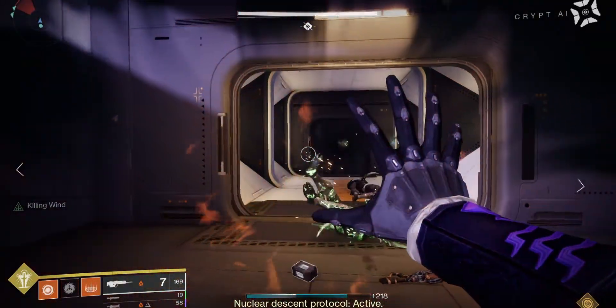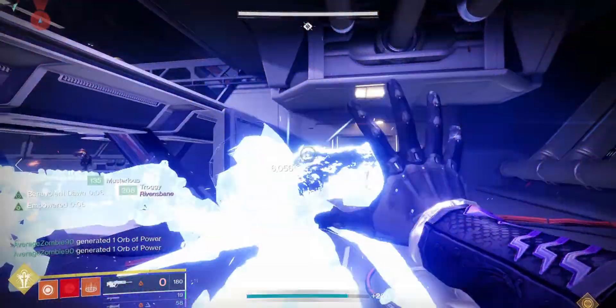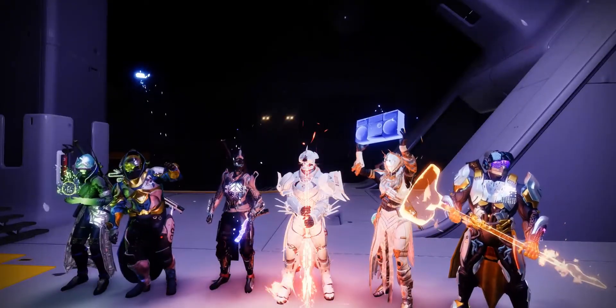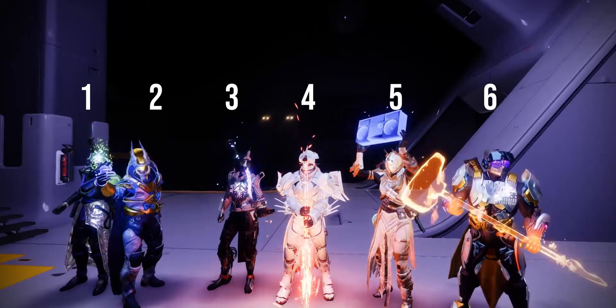There are 6 rounds of cores for this encounter, and each round is counted as finished when Tanix is stunned and an augment is deactivated. Give everyone on your team a number from 1 to 6 — this will determine the order that you pick up the augments.